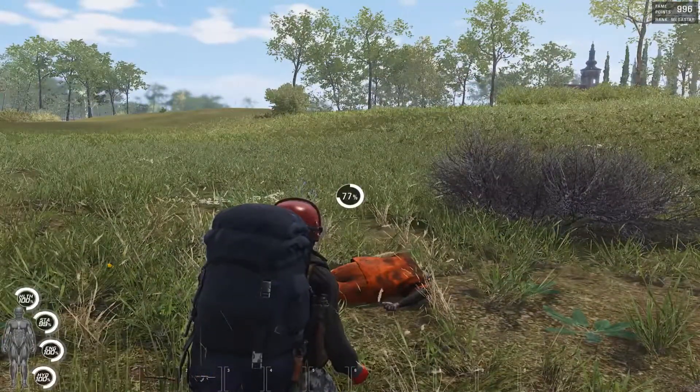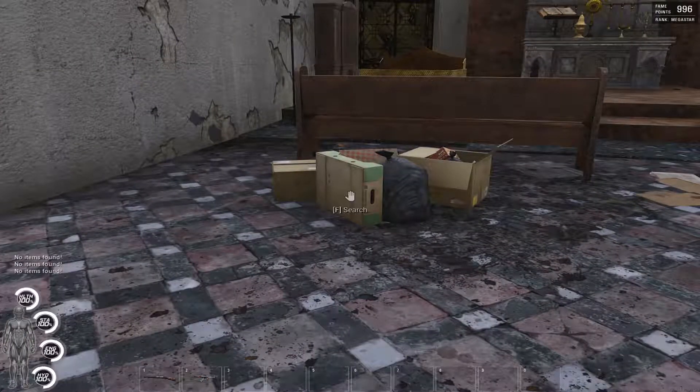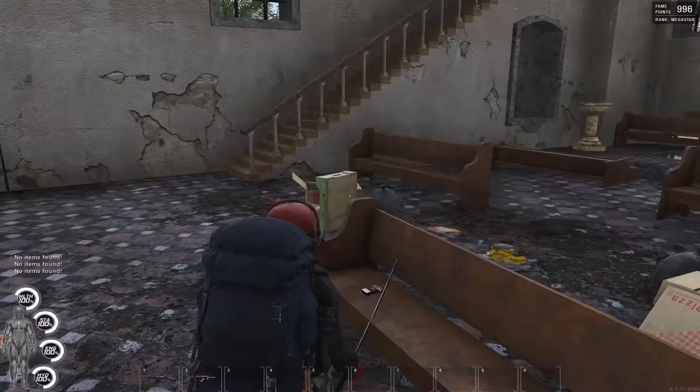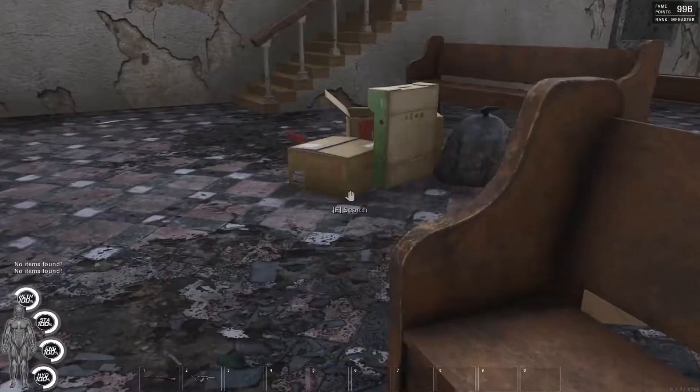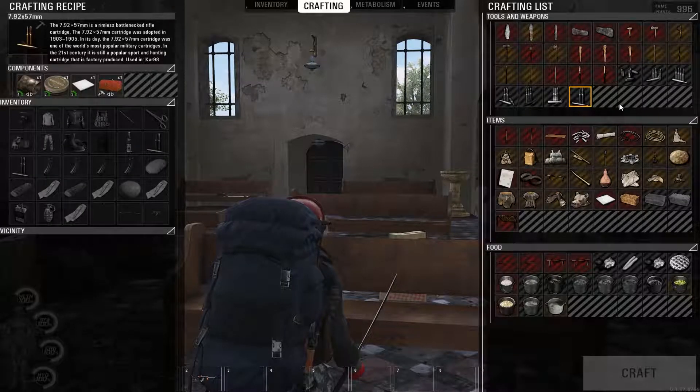A lot of times you can't reach containers that are far away when you're in third person. All you need to do is switch to first person and you might be able to reach them. As you can see in the video, in first person I can reach the containers but in third person I can't. This is especially useful when you're in a place with lots of enemies and don't want to peek around a corner while opening things.